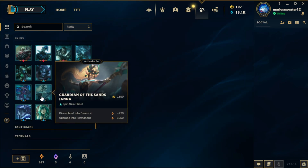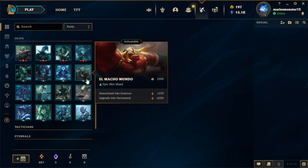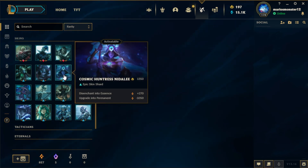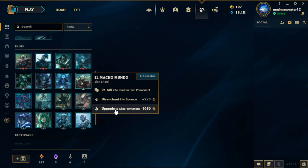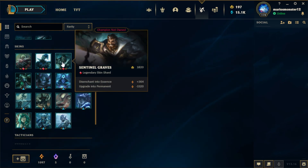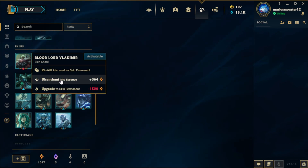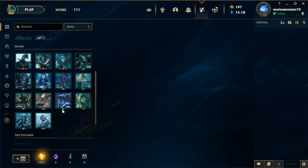All of these are pretty good: Guardian of the Suns Janna, Infernal Varys, El Macho Mundo. I feel like I'll disenchant that one — it's not a great skin. I'll disenchant Bloodlord Vladimir too since I have a better one.